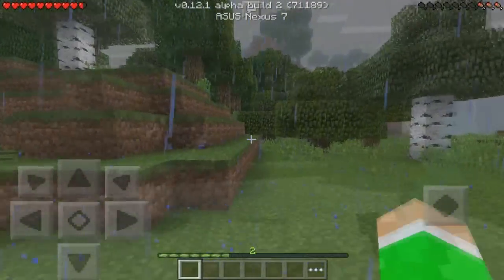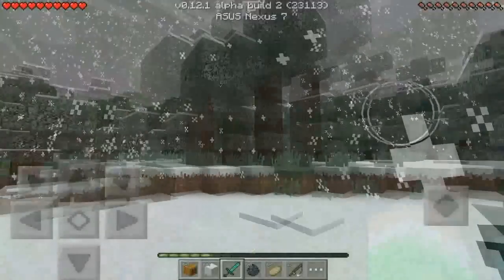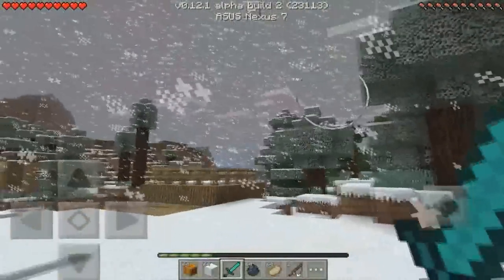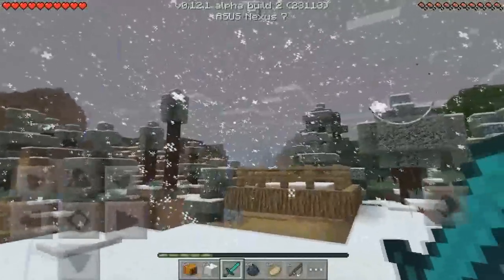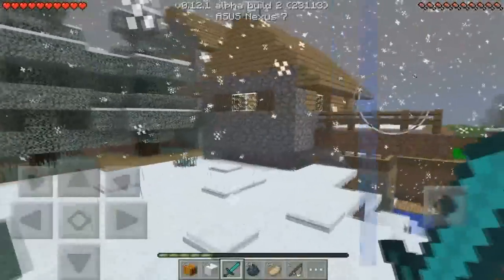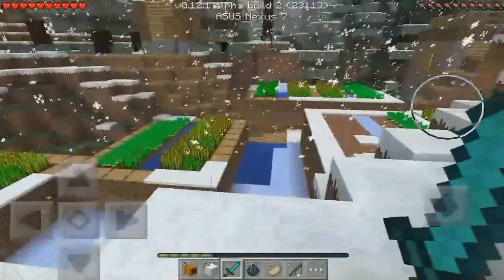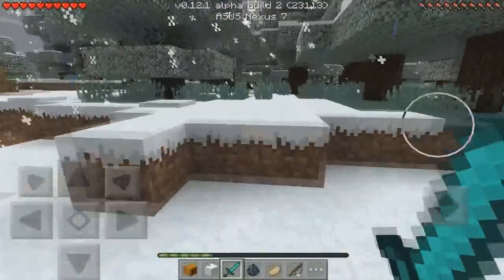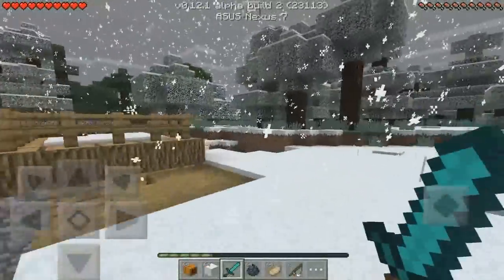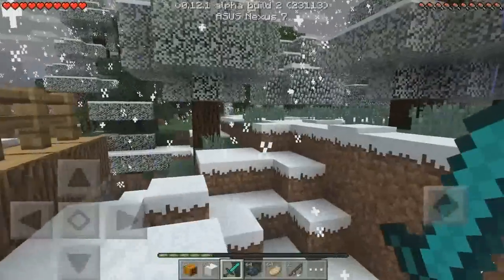Here is some more gameplay of me when I'm actually in the snow biome. It just started to snow and I decided to record it and show you guys, because it doesn't happen all the time — like I said, it happens randomly throughout your world. As you can see it's snowing and you can see some raindrops falling down from the sky, and it's just a really cool feature they added to 0.12.0.